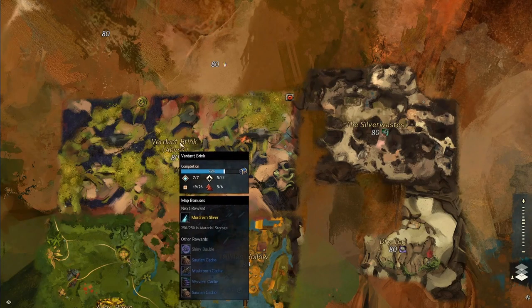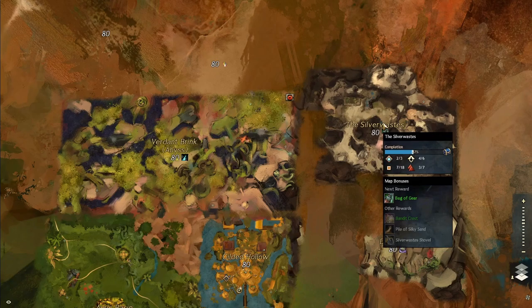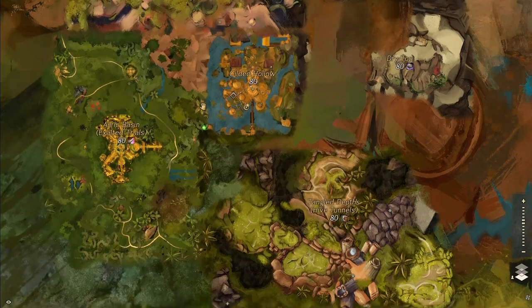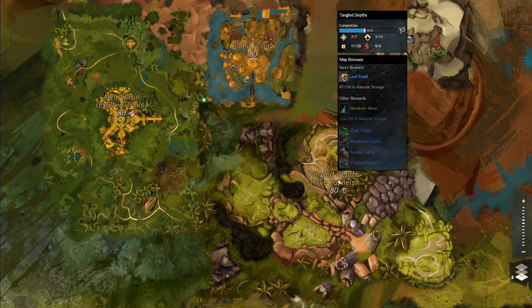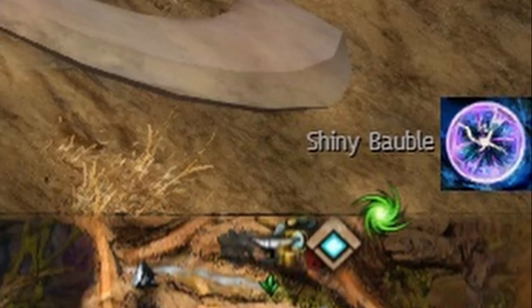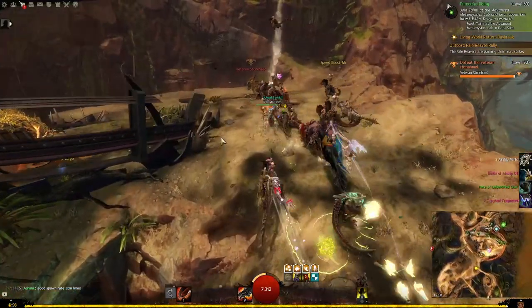There is a weekly rotation on the Heart of Thorns maps. You can get different types of rewards after completing an event, and depending on what map you are on and what rotation it is on, you have the chance of getting shiny bubbles from each event you are doing.